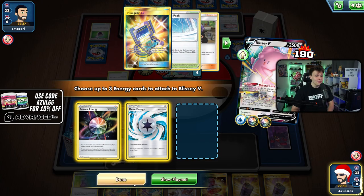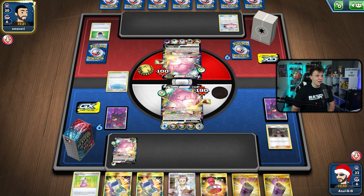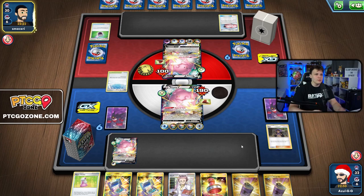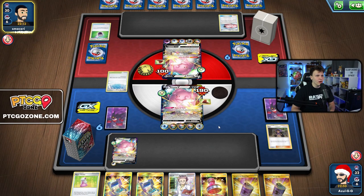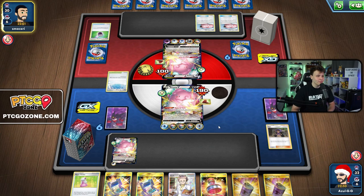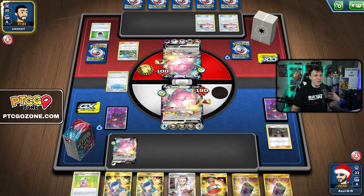The Blissey mirror is rough. I'm pretty confident we're going to lose — I don't see how we ever win this. What's going to happen is they'll Mallow & Lana, one-hit KO us, and then knock out the next Blissey too. They've ramped up to the point where we can't come back. Not only is it important to go second in general with Blissey, the mirror specifically seems very important.